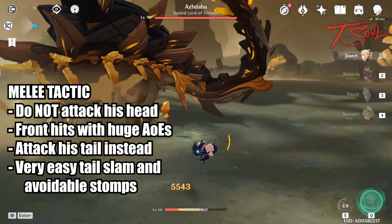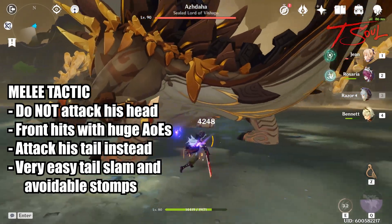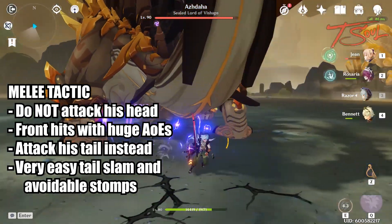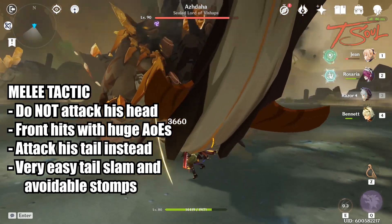For my melee team, I'm mainly using Razor, and Rosaria is there to help with superconduct. Jean and Bennett are there to help me heal and cleanse any debuffs. You can also use shield characters instead of healers if you have them leveled up. Unsurprisingly, Zhongli is a very good choice for this fight.